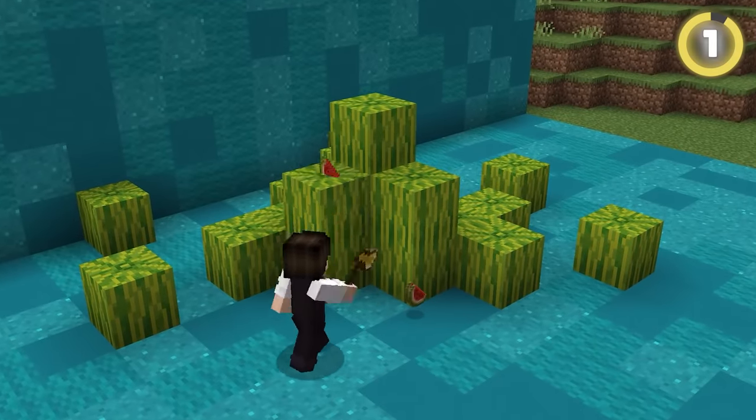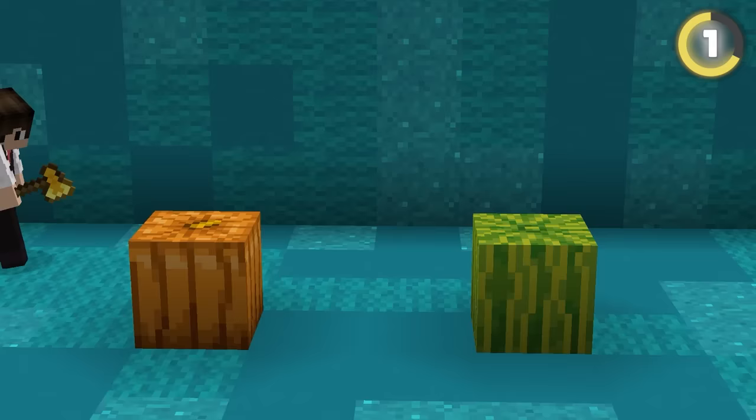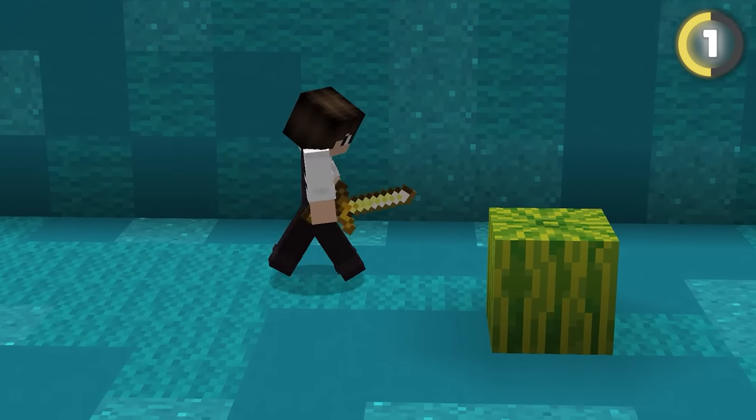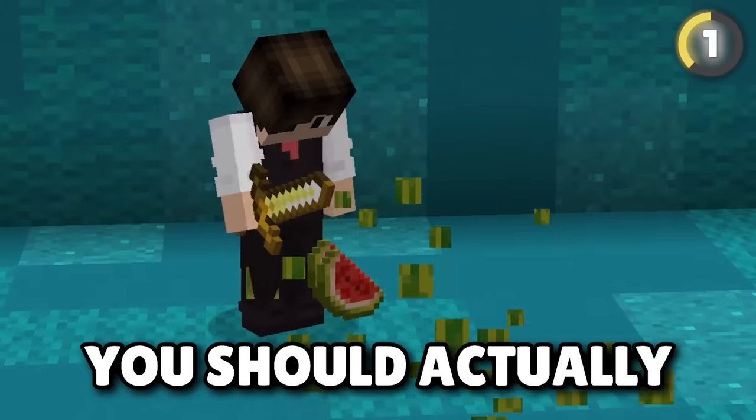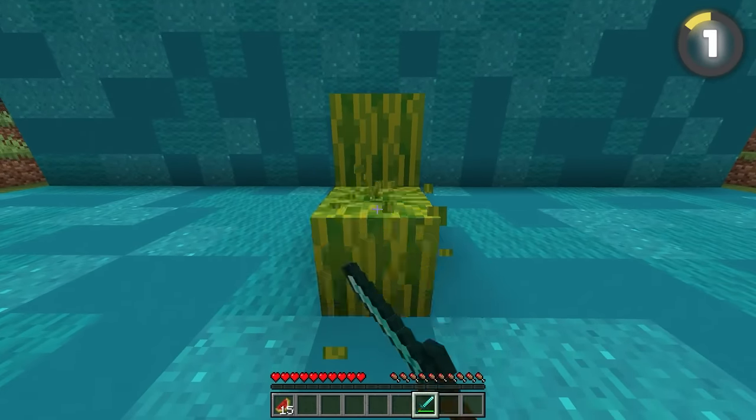Most people think that when breaking melons in Minecraft you should use an axe, but this is actually not true. While axes are the best tool for breaking a pumpkin, when it comes to breaking melons you should actually use a sword instead — the closest thing to a chopping knife in Minecraft.